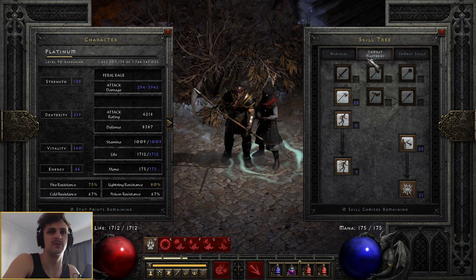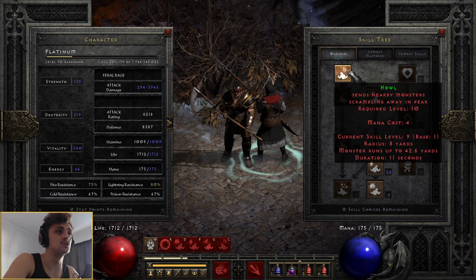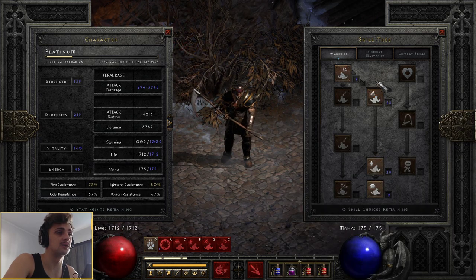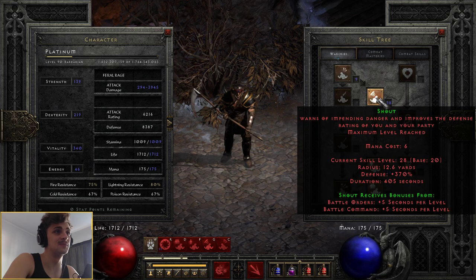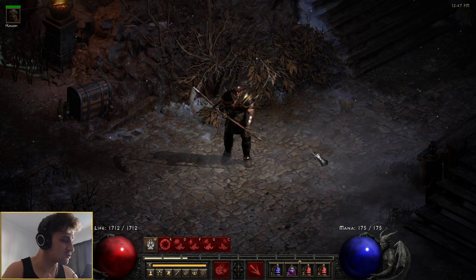We've got the rest into Natural Resistance as my last one, just to bump us up a bit further. I can max it out but couldn't be bothered switching for one charm. Everything else is pumped into 20 Shout, 20 Battle Orders, and 1 into Battle Command. We're not using anything like Berserk, we don't need to worry about that ruining our defenses. So we maxed Ironskin, maxed Shout, maxed Battle Orders, and in Werewolf form that's going to be where tanky is, boys.